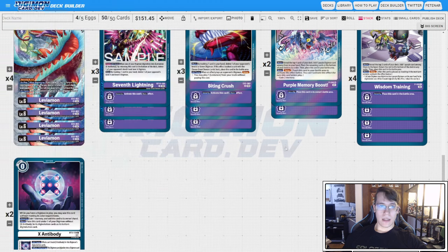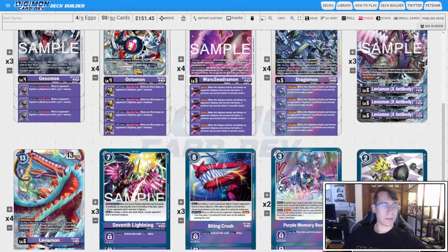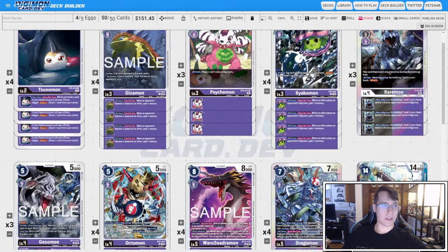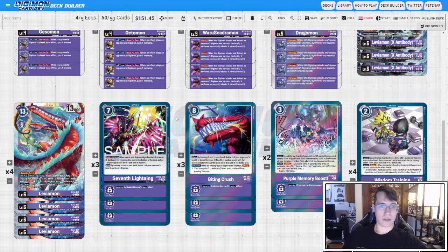This deck is probably going to be at all of the events everywhere because it is so absurd, and it has the ability to just wipe the entire board — I don't know what you do against it, to be honest. You definitely want a Crimson Blaze against this thing. But I hope this deck profile is helpful for you guys to get you started. You can always modify ratios, swap out the Raremon, swap out the Psychomon, whatever you guys think is comfortable. I hope this serves as a template for you guys to get started.